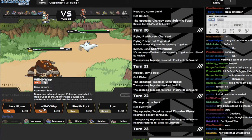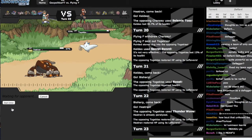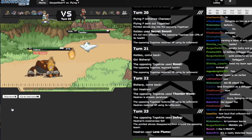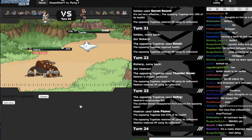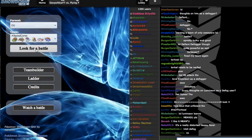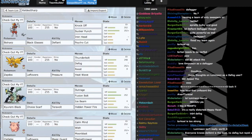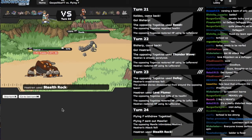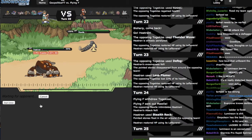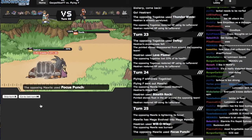I'm just gonna go for Lava Plume and fish for burns on whatever he wants to do. I haven't been getting a lot of Scald slash Lava Plume burns lately. That's probably because when I was laddering on another account testing the Keldeo-Bisharp team, I got like three Heat Wave burns with Zapdos in the same battle and then went on tilt for 200 points — which was just terrible. Why are you bringing this in? Oh, he's Focus Punch Chansey. Will-O-Wisp — Willow's not gonna help me whatsoever. Oh yes it does! Clutch!